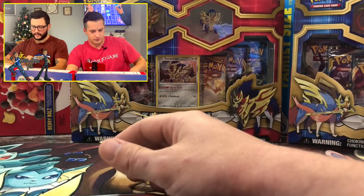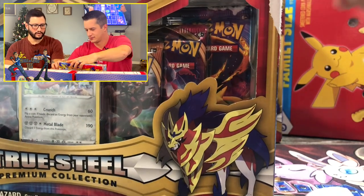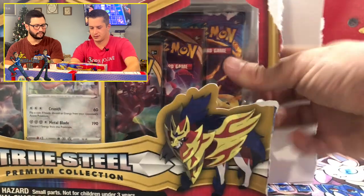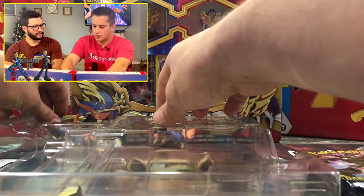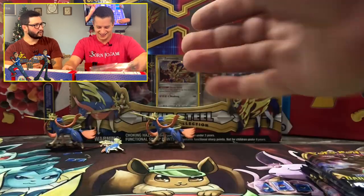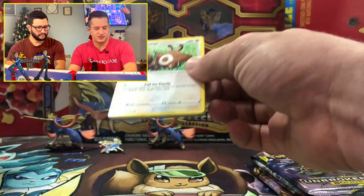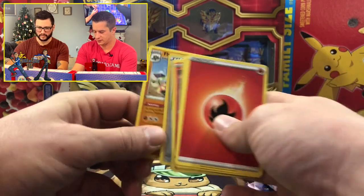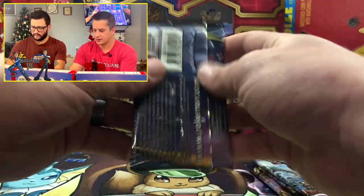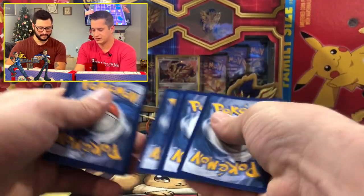Pokemon has so many sets with little idiosyncrasies — certain errors or secret rare cards. Like in Team Rocket, Dark Raichu is card 83 out of 82 — it's a secret card, so cool. Pokemon keeps it fun. Pokemon had a little dip around XYZ and Sun and Moon but it's always been fun. Vivid Voltage has been awesome because of the amazing rares. We haven't hit a white code card on Unbroken Bonds or Burning Shadows yet — very upsetting.